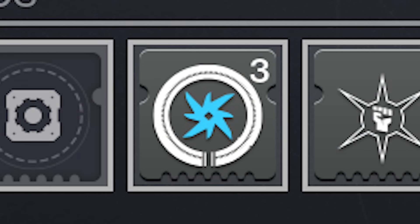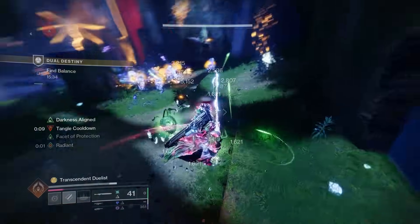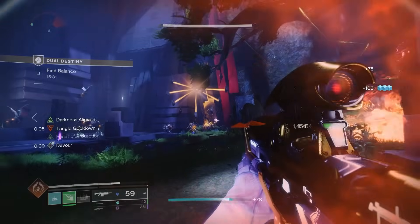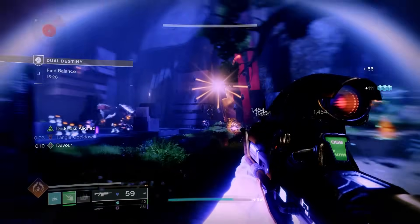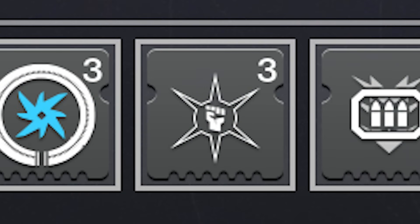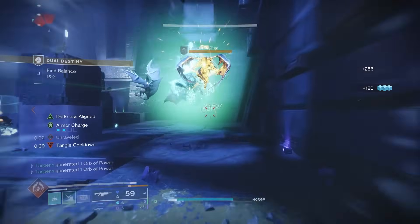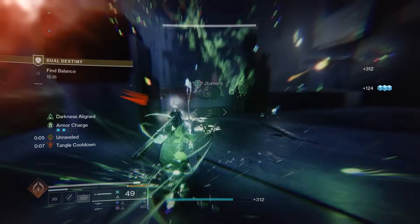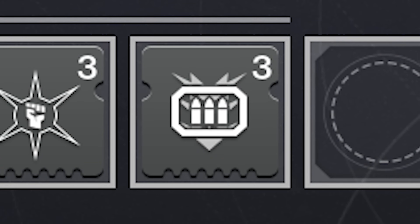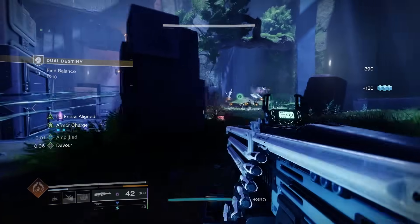For armor mods, on the helmet use Arc Siphon: rapid Arc weapon final blows create an orb of power. Since I'm using the Arc variant of Ergo Sum, this generates orbs very effectively — swap the siphon to match your add-clearing weapon. I also use Hands-On, which grants bonus super energy on melee kills, and since we're using powered melee so frequently it helps build your super fast. Heavy Ammo Finder rounds it out for boss damage situations.